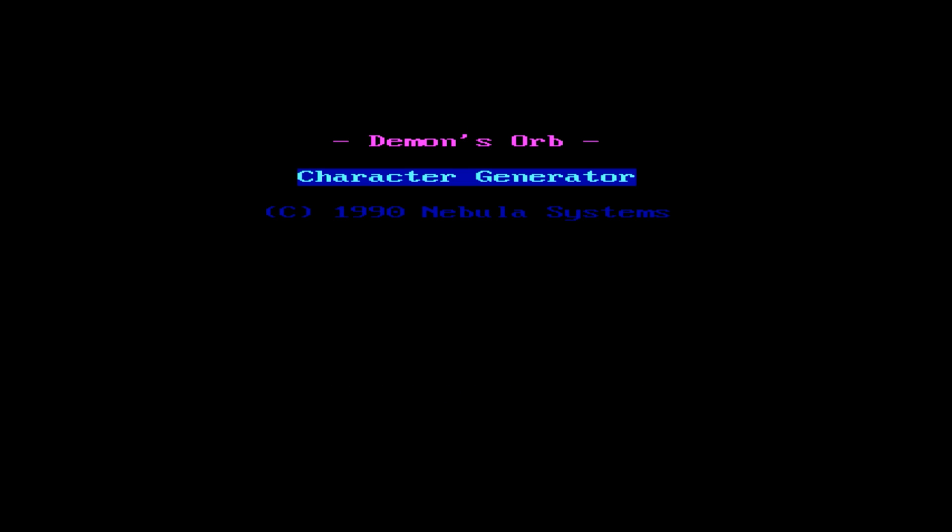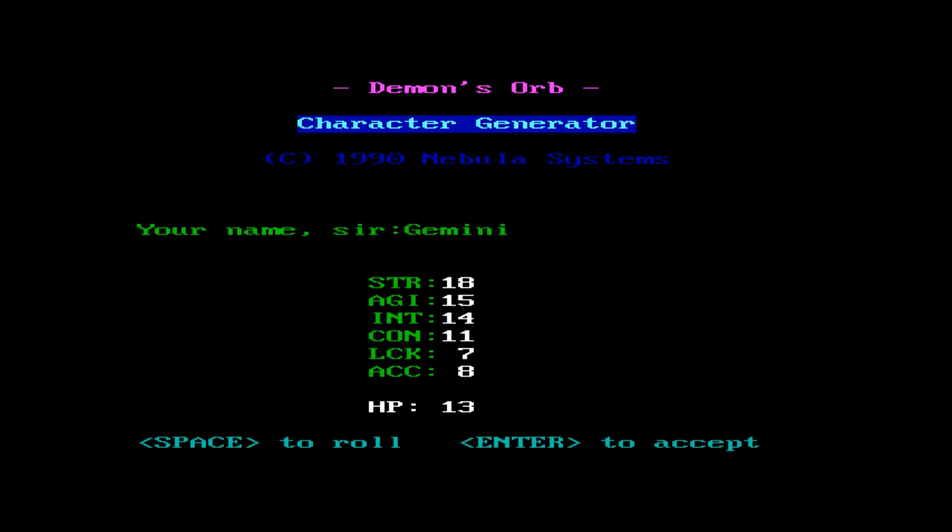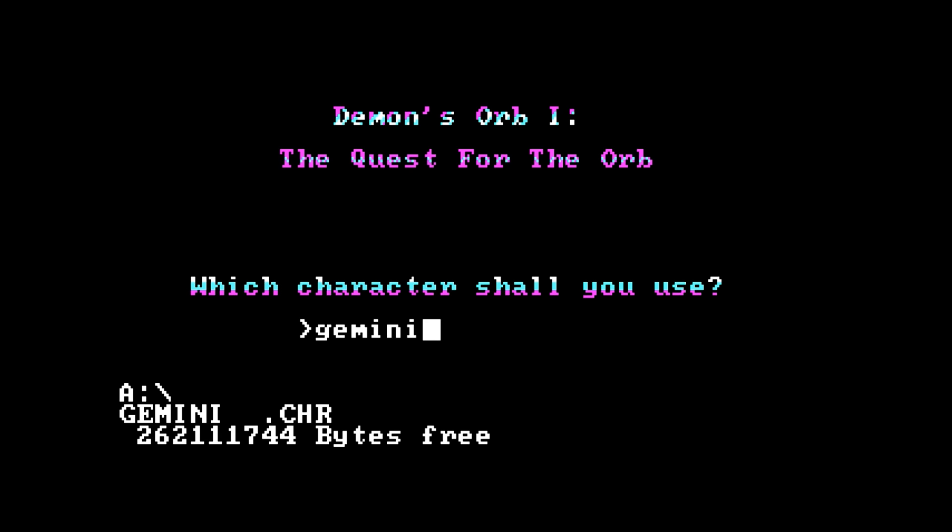We start a new character. In the character generator you enter your name, then press Space to roll stats. Looking at all the 18s — I should point out that even though it looks like D&D style number limits, these numbers actually go up when you level up. So 18 is the natural starting limit, but these will increase as we play. Then we just run our character.